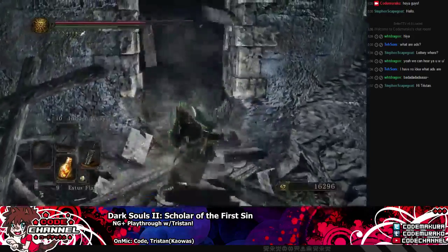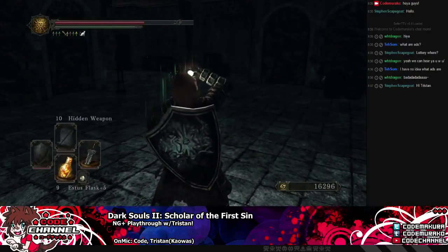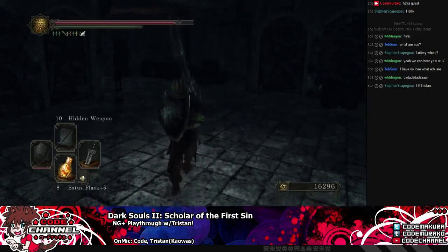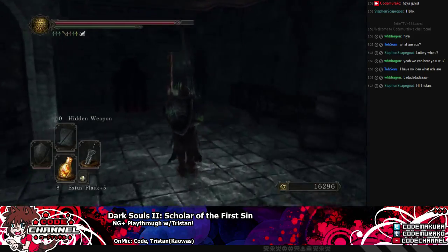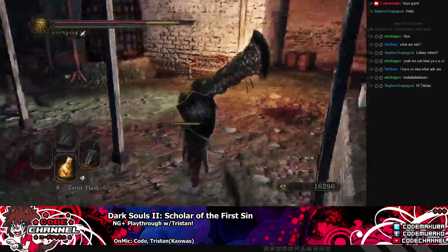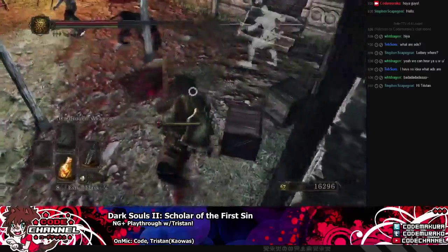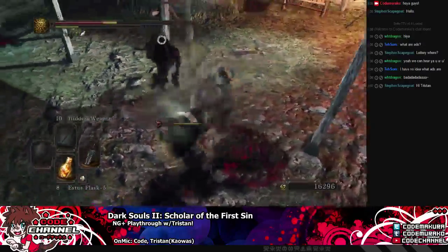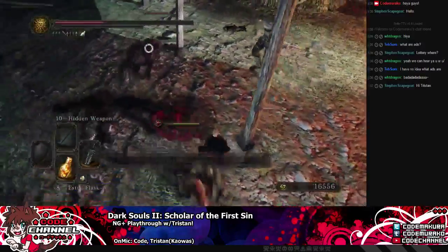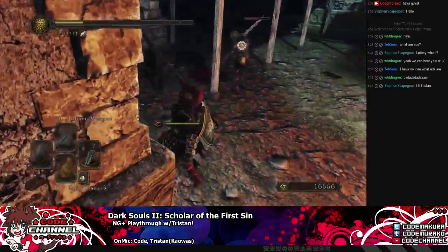Maybe just two-hand a shield instead. I need two Havel Shields — that's going to be my third playthrough. Well, you have the door shield. Yes, I do — basically a dozer shield. I could use both of them, do power stances. That'd be really cool actually. Oh shoot, there was a guy behind me.